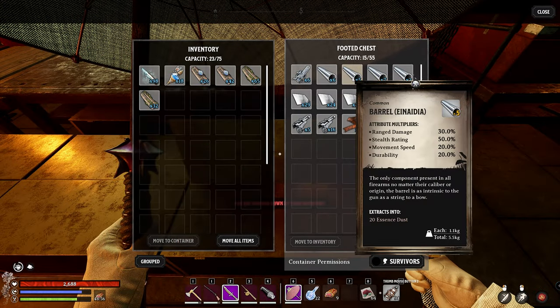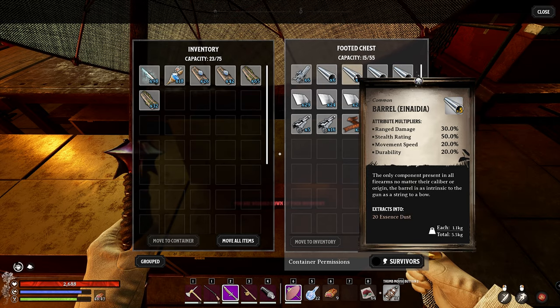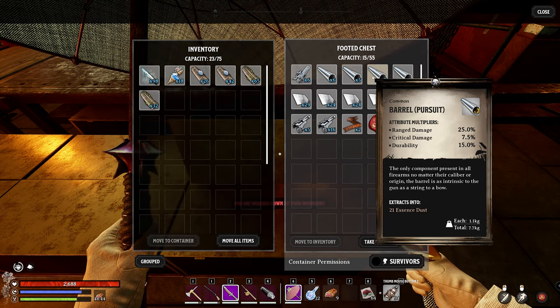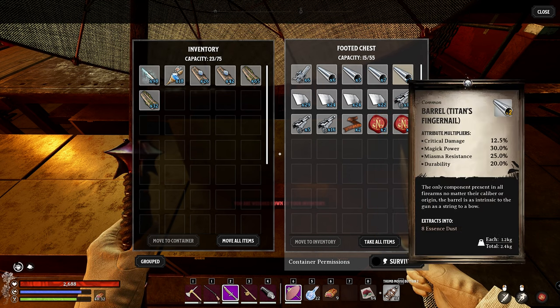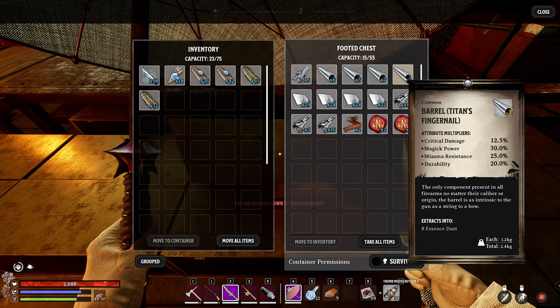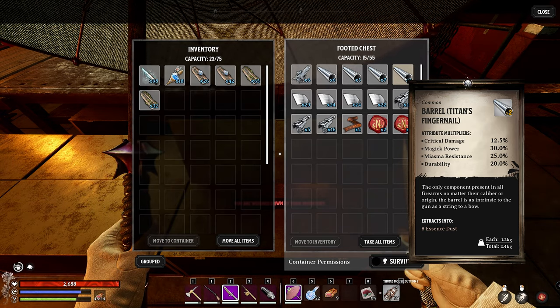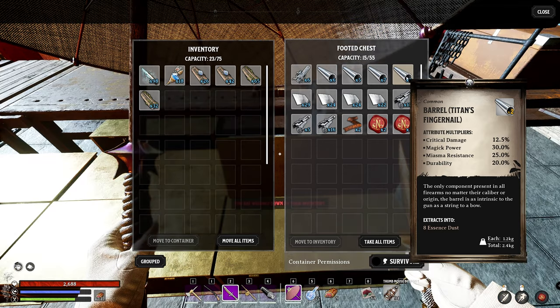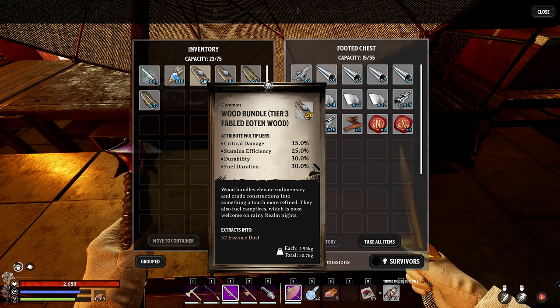Today we're going to craft three different builds using Nadia, Pursuit, and Titan's Fingernail. Nadia has the highest range damage; Pursuit has reasonably high range damage and critical damage; and Titan's Fingernail is good for critical damage but also magic power, which comes into play when using the magic bullets like ice, fire, and poison. We'll also try some mix-and-match combinations.